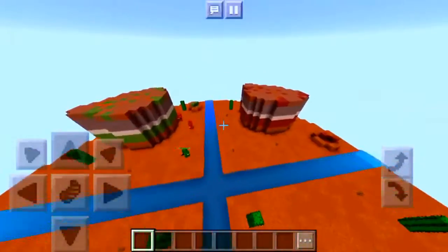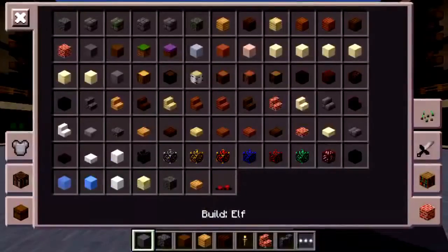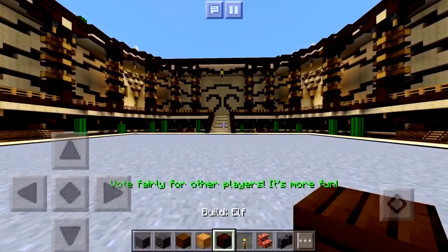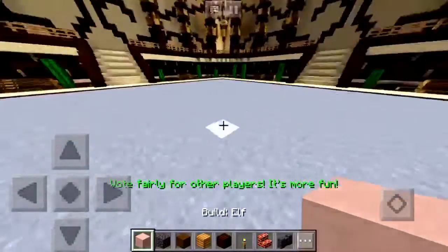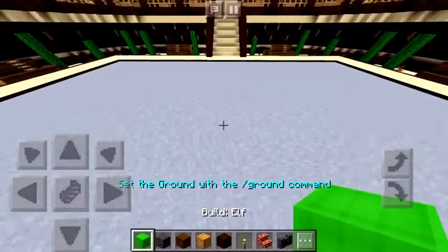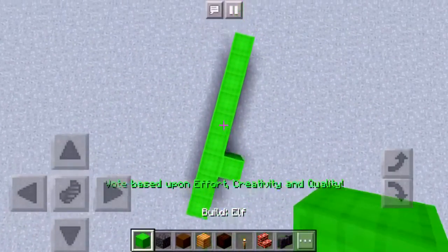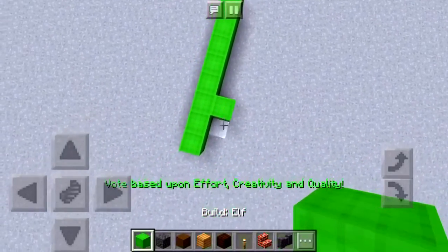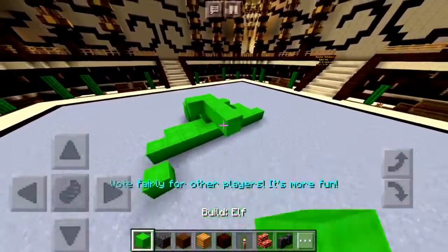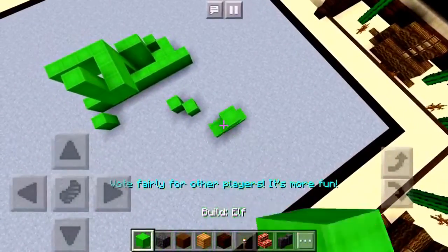Now we're on the Master Builders game. What you do is — see on your hotbar it says 'Build Alpha' — you have to build an elf. Let's see how creative we can be. Let me try something like this. Actually, I'm just not going to do it, but basically you just build things. It's a relatively good game mode.